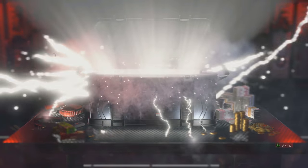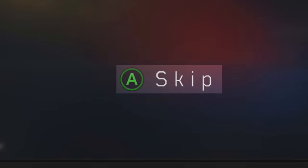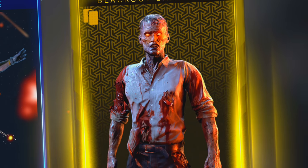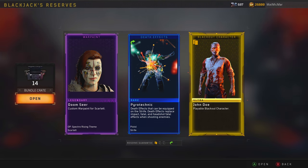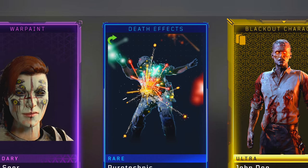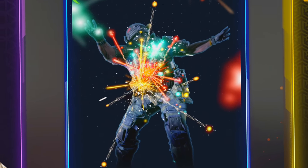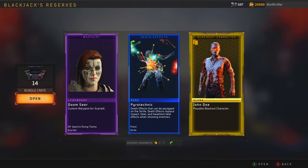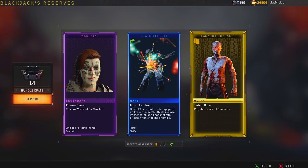Here we go - it automatically opens! I can skip it now too, bottom right. What's the first thing I get? Wait, what - Death Effects! Every time you kill someone in multiplayer or Blackout it shows up around their body. I'm so excited, I didn't expect something new on my very first one! I get John Doe again - wait, you have to unlock it for each and every single individual weapon. I'm gonna do that.